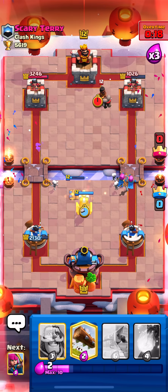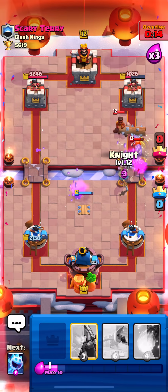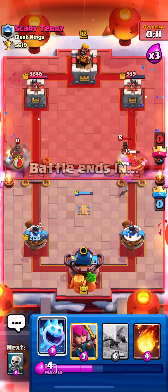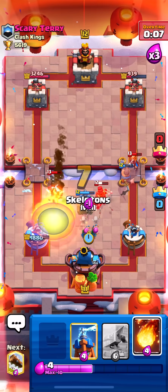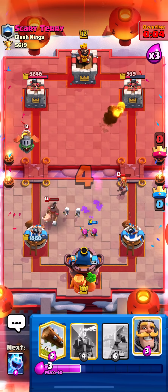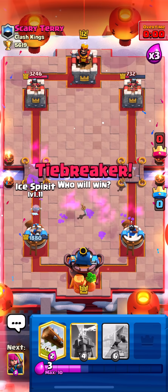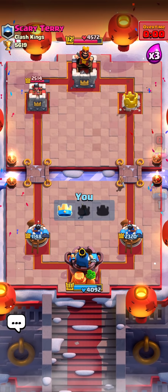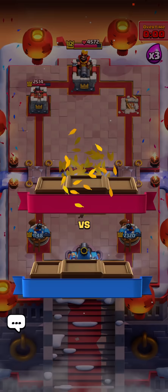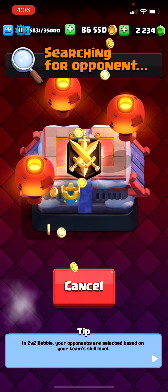I'll go back to Tesla assuming he'd go in for a Hog, and with only 20 seconds left there's not much our opponent can do. Another Tesla on defense. He goes hog on the left side so ice spirit to make sure it doesn't bypass. Fireball tower, and hog does not connect. That's the game. Definitely an odd deck on the opponent's end with Hog and Ram Rider — usually you'd only see one or the other. Nice win to start off the video.